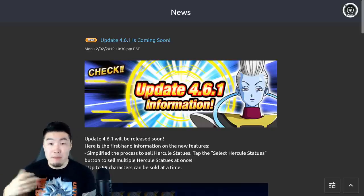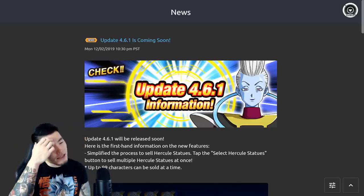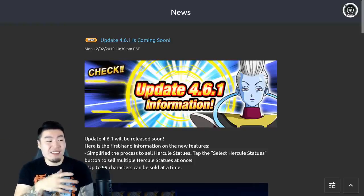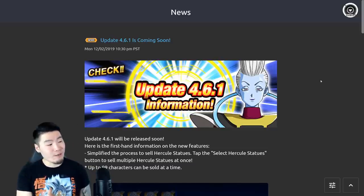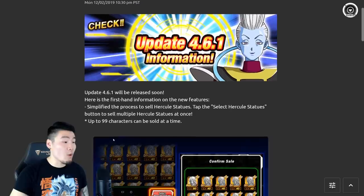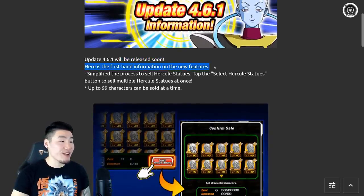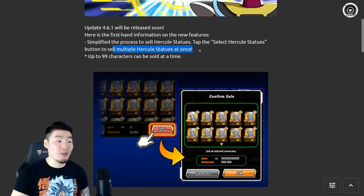In a second we're going to pop over to the Dokkan Wiki and take a look at all the new animations and talk about what they mean, but first let's jump into the news and see what else this update has to offer. Update 4.6.1 will be released soon - here is the first-hand information on the new features. Number one: simplify the process to sell Hercule statues.